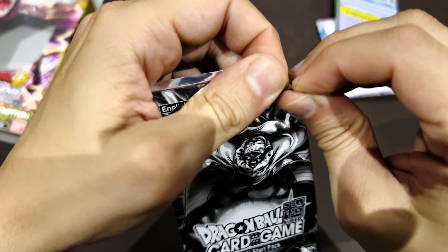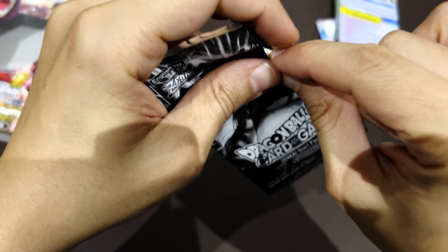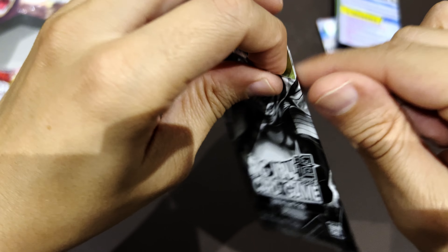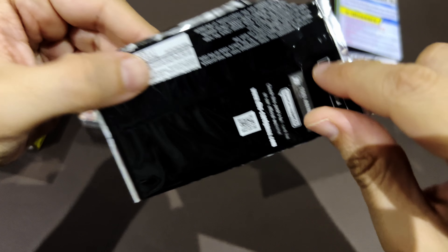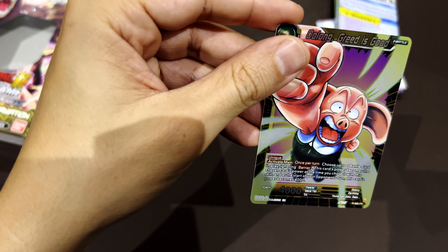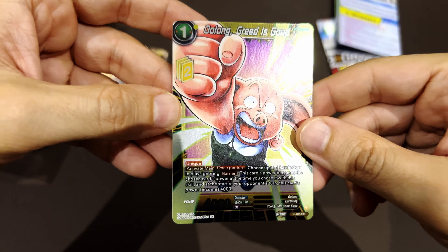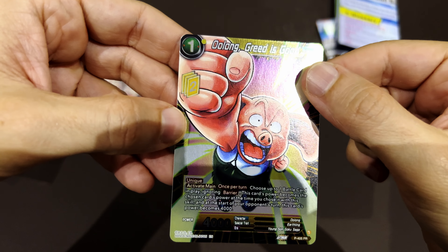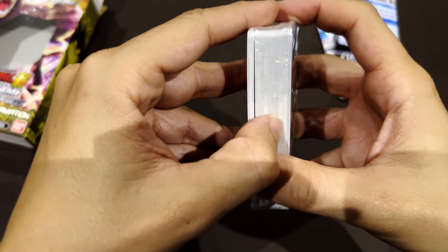We already got from the previous decks — you can check the channel to see those — we got Piccolo and two Mais, and there are four different ones in total. So let's see what we can get. I'm seeing an Oolong! A promo Oolong — a Z-Battle card. That's the last one I needed to get. Cool, I love when that happens.